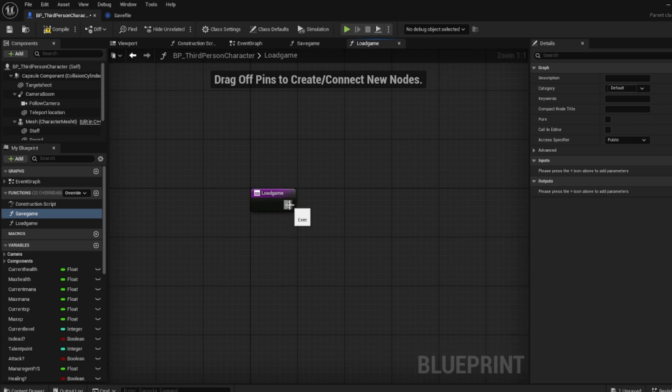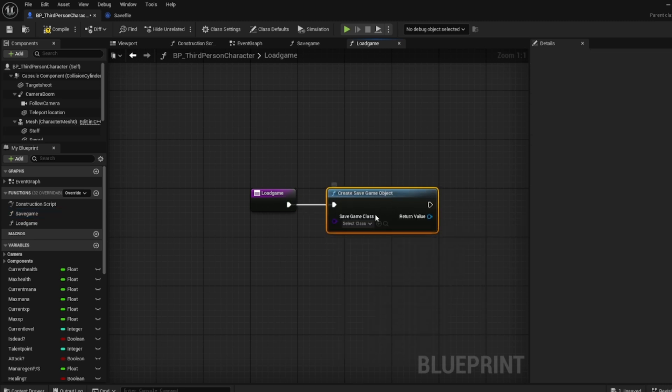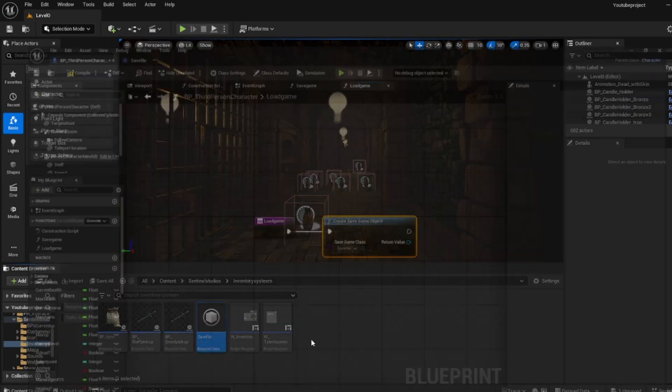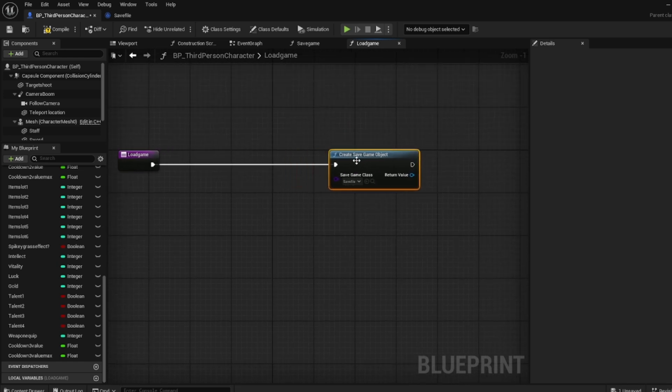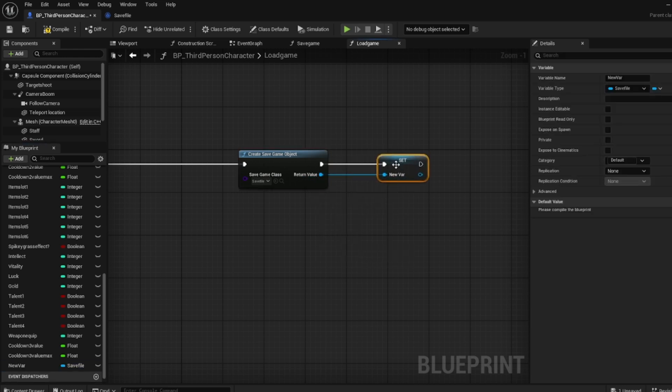What the save game function does is it will create a save game object. In this case we will actually call it the save file. Before this, we need to make sure that it exists, so we need to right-click on the return value and promote to variable. Call this save file ref — so reference.